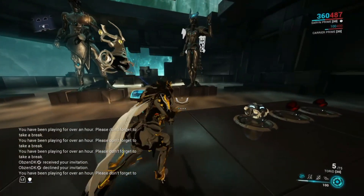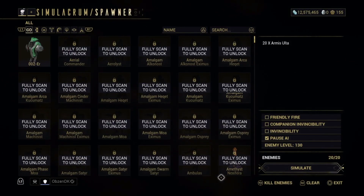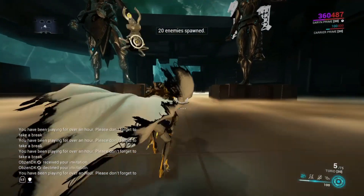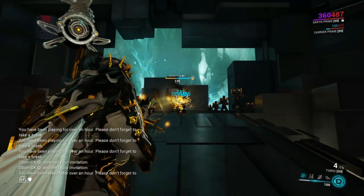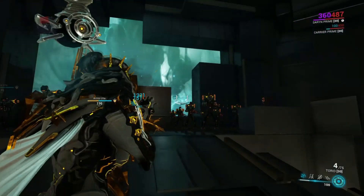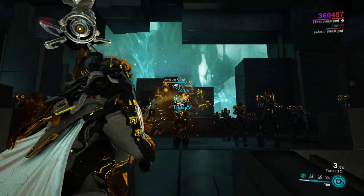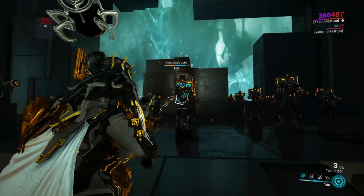I'm here in the simulacrum where I'll be showing you what this gun does. For those who don't know, the Torid is a projectile-based weapon — you shoot a little projectile that makes a gas cloud, damaging anybody that passes through it. With the Incarnant form, as you can see, there's a little bar beneath my crosshairs that fills up.